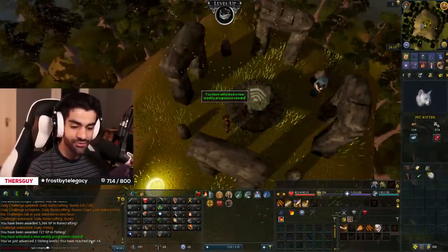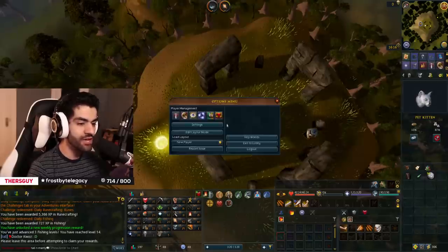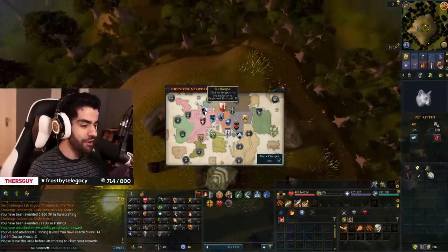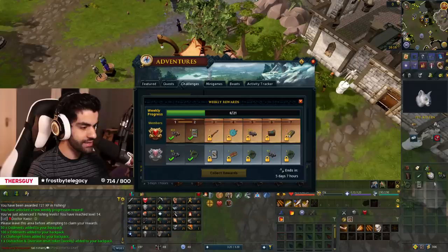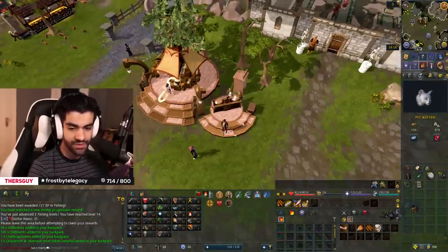Daily challenges done — three fishing levels, we take those. I think we have a progression reward too. It's my first time ever touching these daily progression rewards because on my main and even on the other Iron Man, I just didn't bother with dailies. We got ourselves a weekly D&D reset token and some Ottomans. The next one we're going to get is a Dart — wait, does that mean we can double Herbie Werbie? That's actually hype. Life is really good.